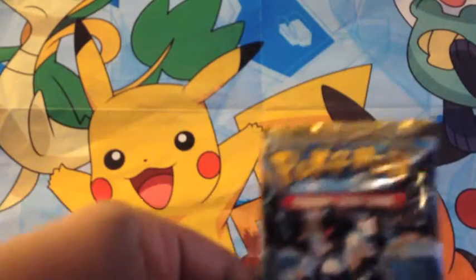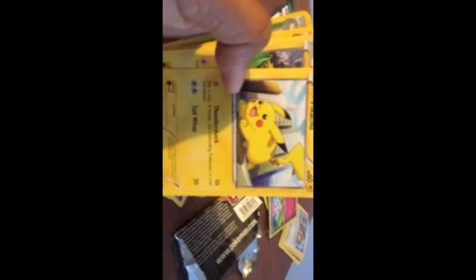Alright, so now we have our booster packs — two Legendary Treasures, Dragon's Vault, and Next Destinies. We're gonna go backwards from newest to not newest, so we'll do Next Destinies first. My phone kind of ran out of battery so we have to do this quick. Next Destinies gave us: Grimer, Raiolo, Pikachu, Yanks, Staryu, Luxio, Basculin, Prism Energy, Amoonguss as our reverse holo, and as our rare we got a Beheeyem regular.